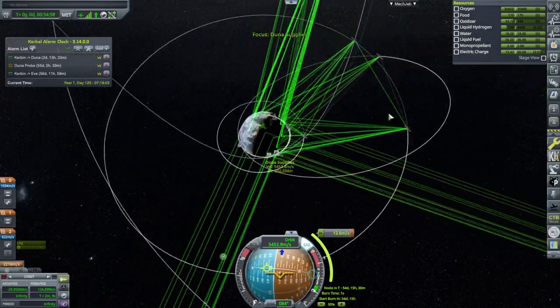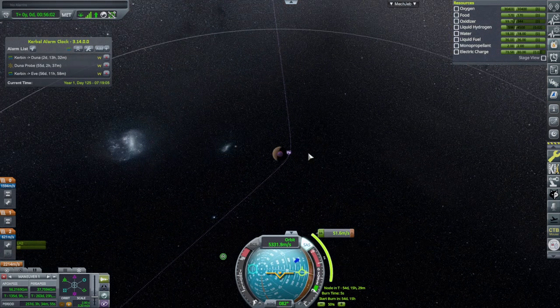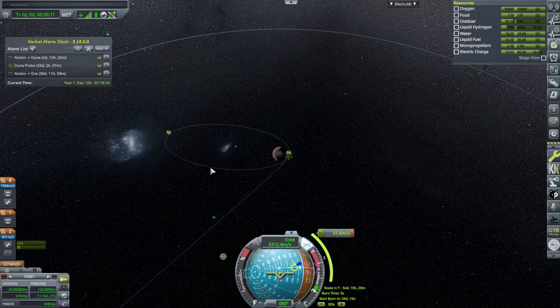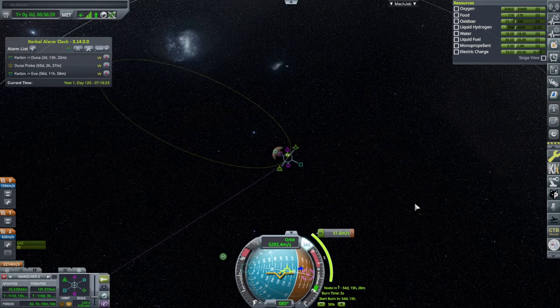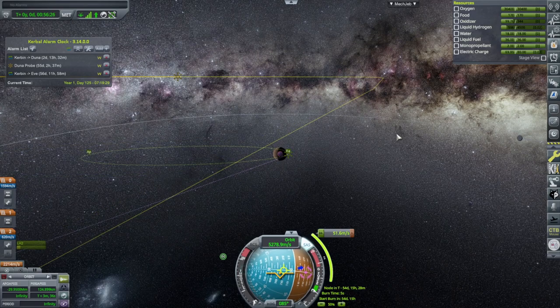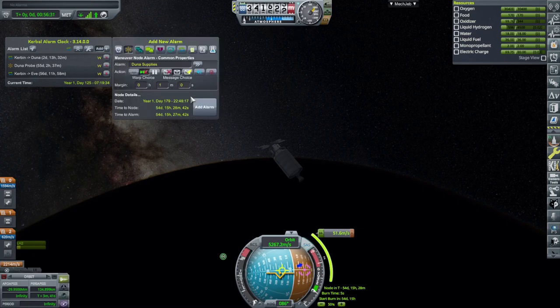We can fix the rest on the mid-course adjustment. This stage won't have any liquid hydrogen left by the mid-course adjustment — we weren't really expecting it to. The probe itself certainly has enough for the rest and should get into a low orbit eventually since it'll have to rendezvous with whatever crewed vessel needs the supplies.